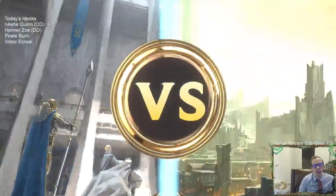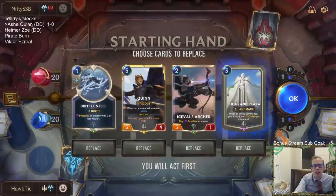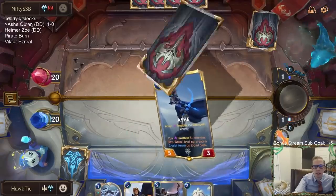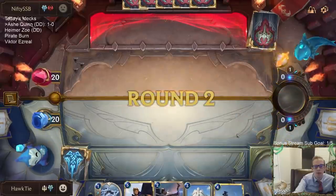We're playing against another Ashe deck — mid-range frostbite. We're gonna be all frosty with this one. We want the Grand Plaza; that makes our deck a lot better. We'll keep that. Unfortunately, we don't have the attack token on turn four — that's where we want the attack token.